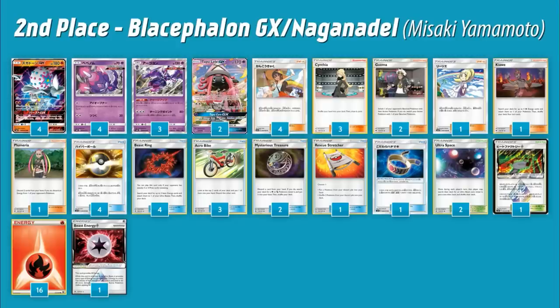While Heat Factory is in play, whenever your opponent plays a supporter or item card from their hand, prevent all effects of that card on this stadium — effectively the only way these new Prism Star stadiums can be removed is by someone playing another stadium. Between Mysterious Treasure, Ultra Ball, and that stadium getting energy into the discard, plus Acrobike, this deck gets energy in the discard really easily for Blacephalon. The deck plays 17 energy — 16 Fire and one Beast Energy.